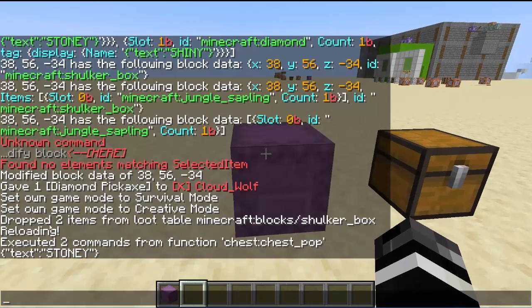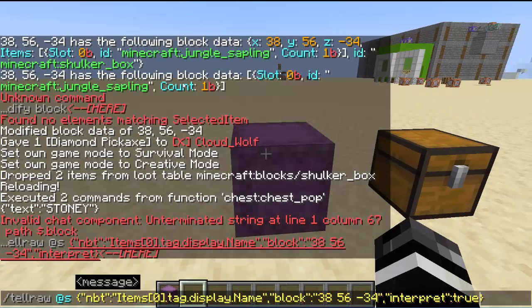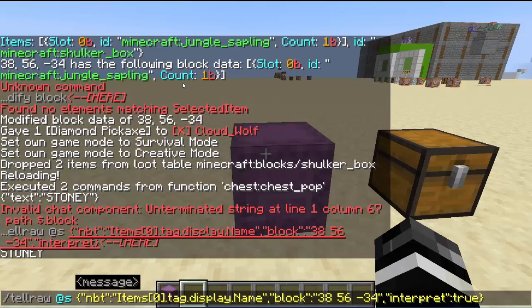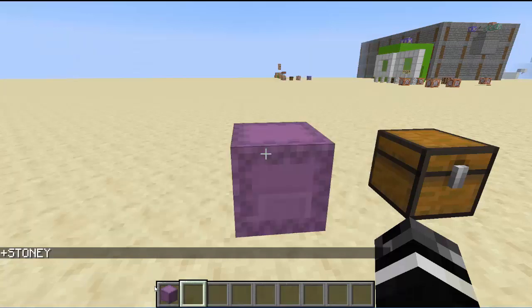So if we do that, we see text colon quote stony, because the first item says that. Now if we want to make it so it doesn't have all those brackets and quotes, we can go interpret true. This means it's going to interpret it like it's a string — so it'll make it whatever it is. If you had a colored name, it'll make it colored text. So then we need to add some more components to this tellraw. We also want to say have a plus symbol, so we can add a plus symbol by just doing a regular text component. And then we could also add the count, and there are a couple of tricks to that.